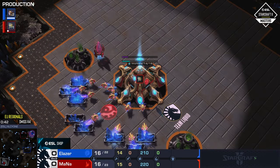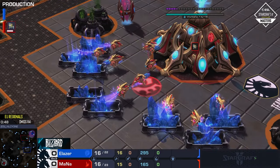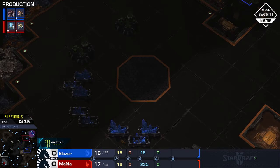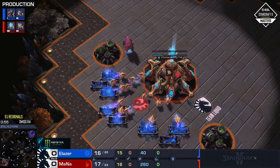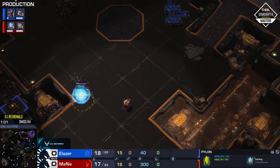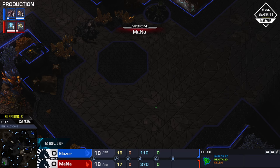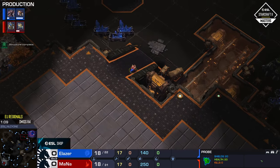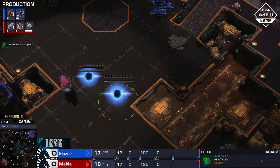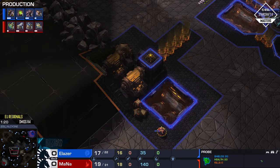This has to be a cannon rush, right? That's weird because even normally with a cannon rush you go for the wall and over the ramp, but he's building the pylon before the forge. Wait — is that a proxy gate? It is a gold base first, and Mana I think has sniffed that out. It's going to be the proxy forge and gateway — that's a full wall! I love it.